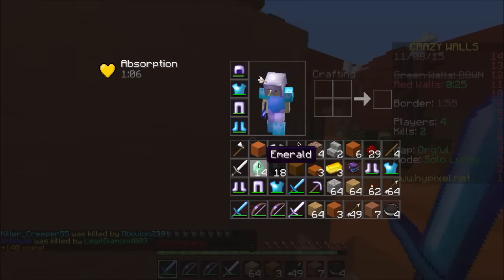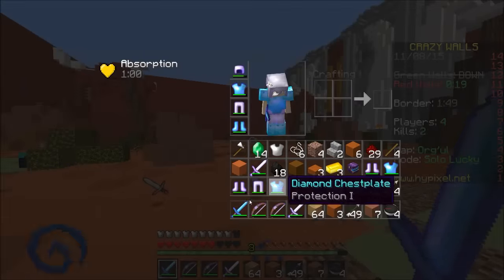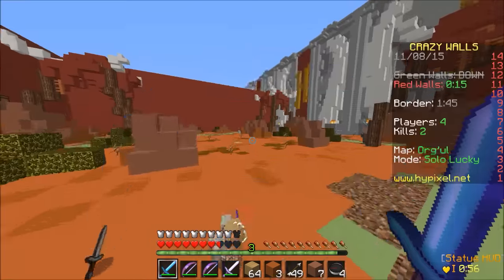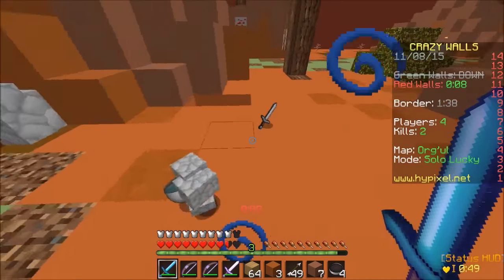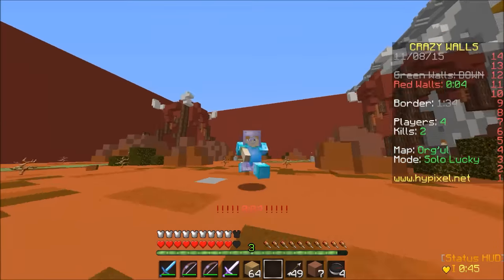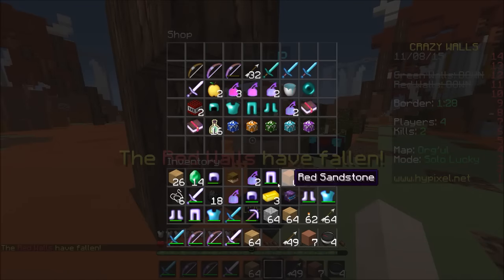That was 14 emeralds — we shouldn't drop those. What else does he have? Oh, we're going to need 21 levels to combine those. We can't combine the sharpness swords like that. I need to find a shop that's pretty safe. This shop seems pretty safe — it's the farthest away. I have no idea what I'm doing, don't judge too harshly.